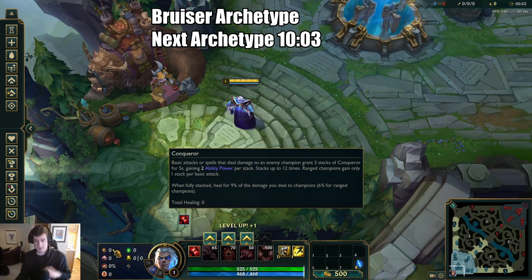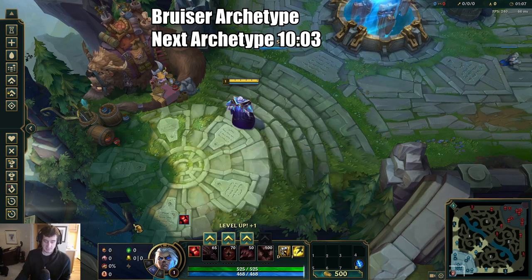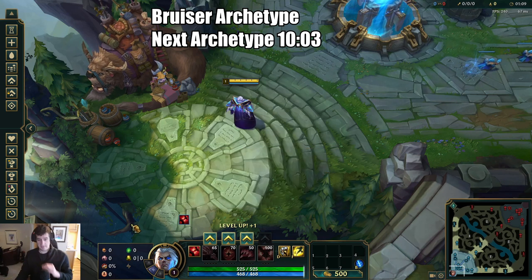Going Electrocute against a Bruiser — particularly something like an Irelia or a Darius that have the ability to sustain quite regularly in teamfights — your Electrocute will just get outhealed and you'll really be lacking damage. Getting Conqueror in these matchups is going to be very, very important.